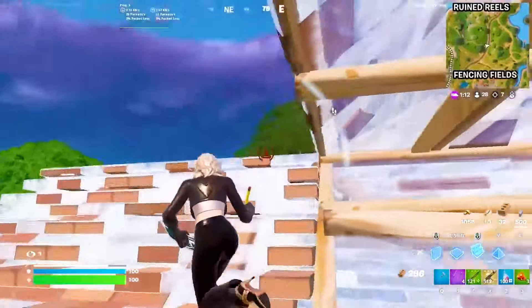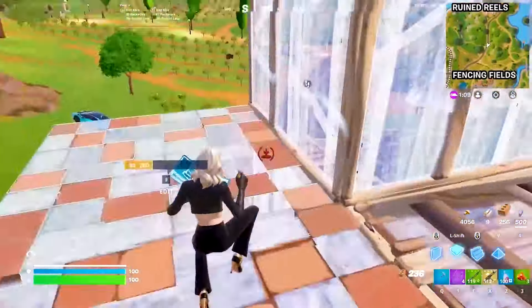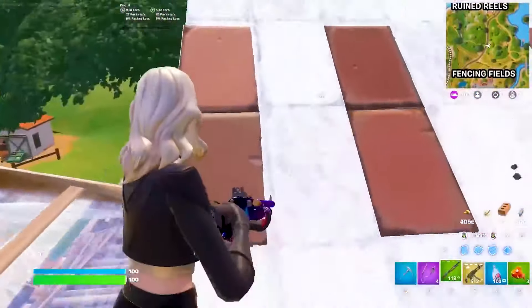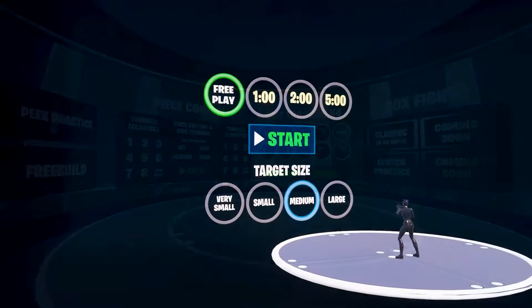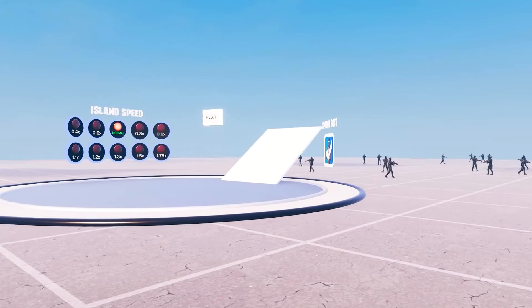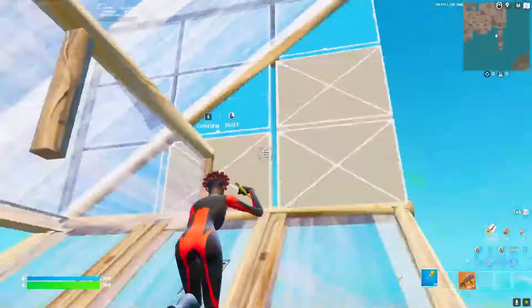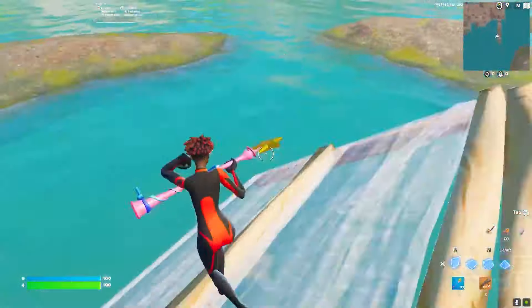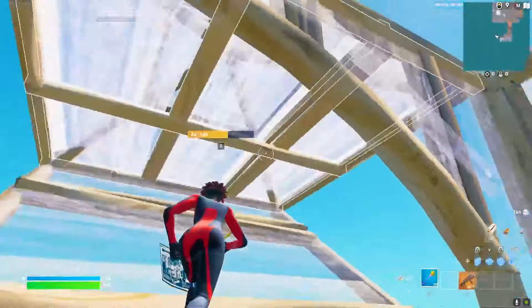Step 1 is mastering the basics. Before you take your skills to pro level you need to be able to do 90s, double and triple edits, edit consistently, and be able to do ramp rushes. That is the bare minimum and the fundamentals. But everyone also needs to include new techniques and elements of the game that you struggle with into your free builds, and free building is so essential.